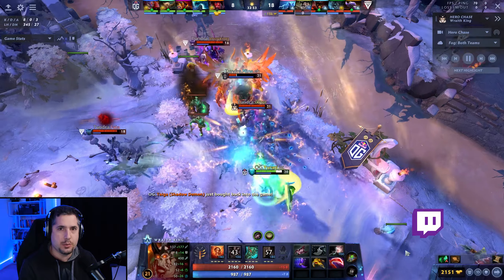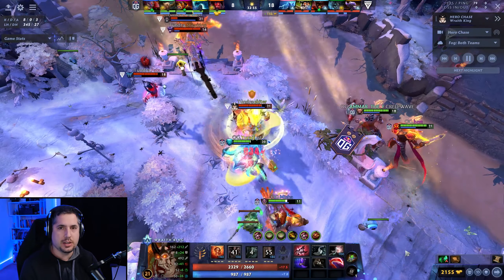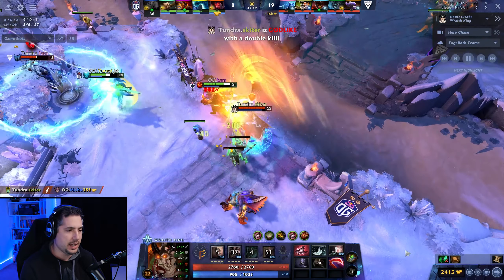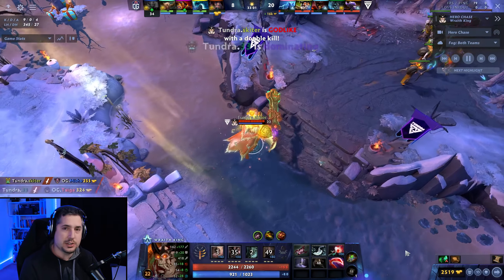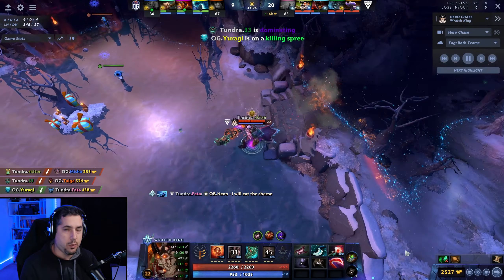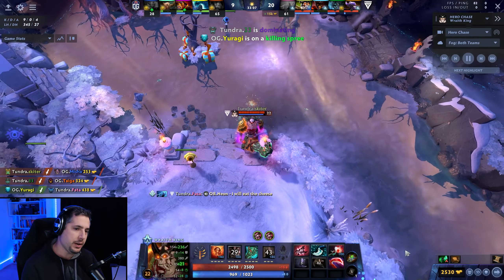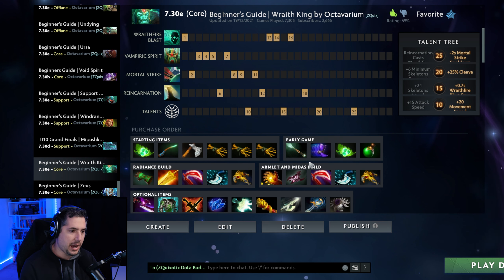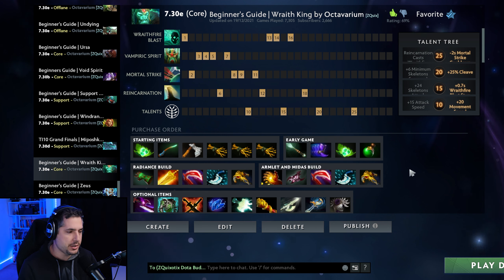This week we're starting with Position 1 Wraith King. Wraith King is seeing a lot of play in the professional DPC season, and what you're seeing is a balance between essentially building survivability on Wraith King but also providing him with a lot of one-shot capabilities. I'm going to maintain the concept of including both a Radiance build and the Armlet Midas build for those that are interested.